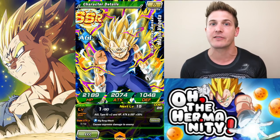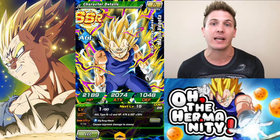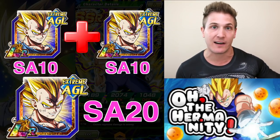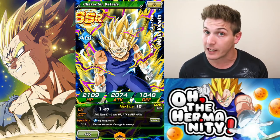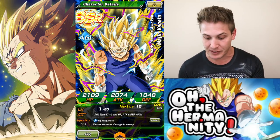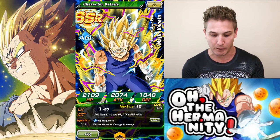However, remember that LR units go up to super attack 20, and you can only boost a super attack from 10 to 20 either by using another LR Majin Vegeta at super attack 10 and infusing them together to get to 20, or you use Elder Kai. So if you're watching this video and you have 10 Elder Kais and you really want to boost his super attack to 20, you're going to have to use these other units if you have them. So let's jump right in.